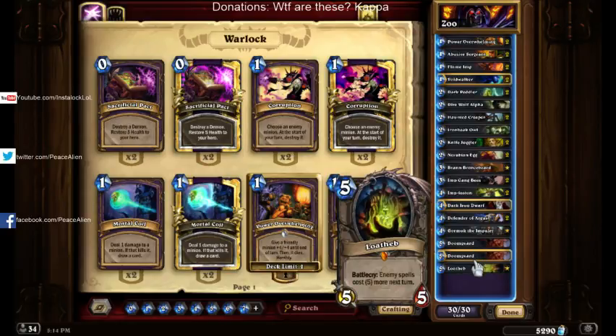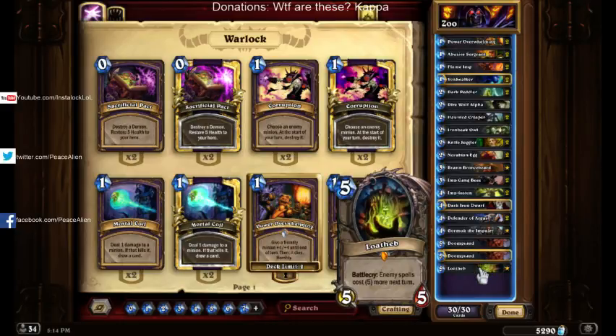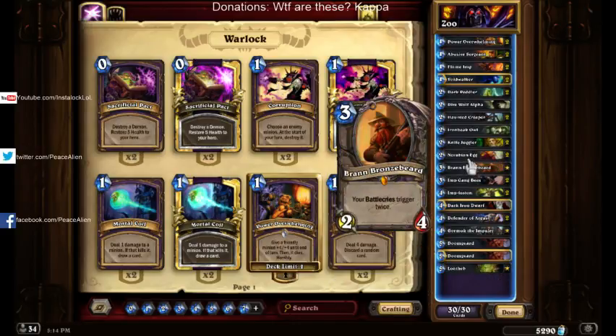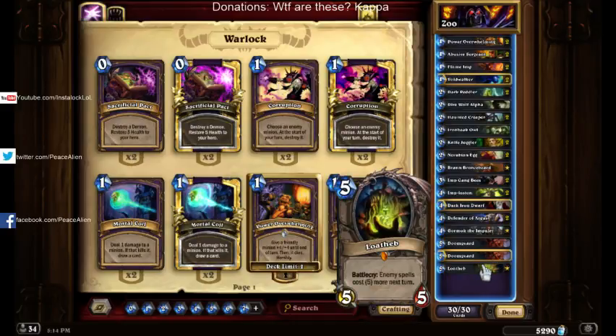Finally, we have Loatheb. As a joke about negative Bronzebeard synergy — you could discard 4 cards with it, but that's obviously not what you want to do. Loatheb does have good synergy with Bronzebeard. It basically guarantees they can't play any spells, except for zero-cost ones like Innervate. So Loatheb locks out the board — they can't really clear your board, unless they have something like Frost Nova. Then you'd be able to set up for lethal, win the game, or just maintain a strong board.